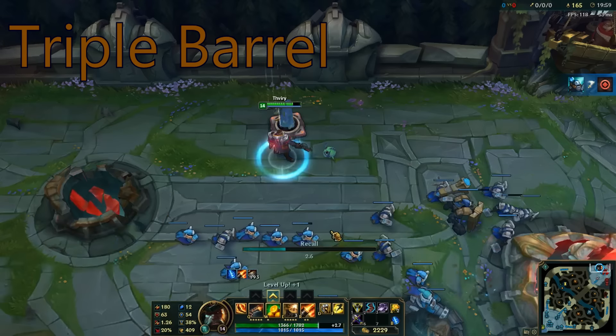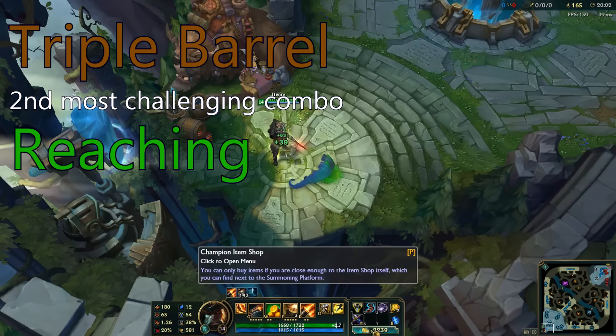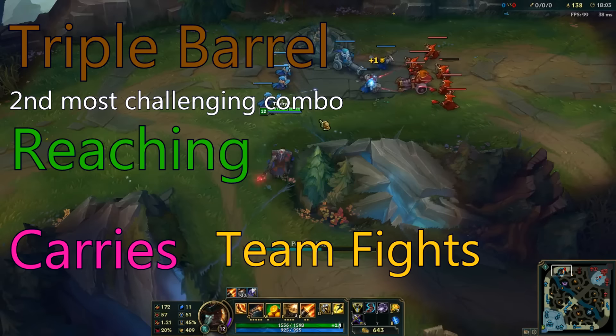The last combo is called the triple barrel. The triple barrel is the second most challenging of the three and is great for reaching long-range opponents or hitting carries in the backline of teamfights.